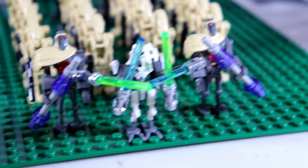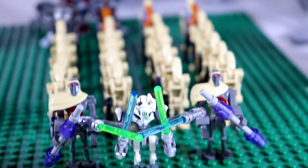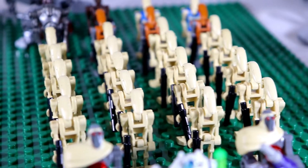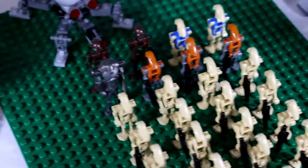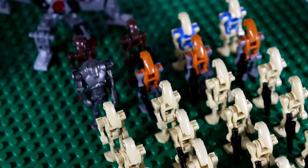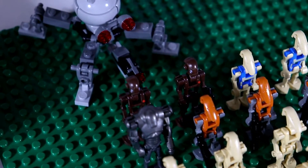We'll start here in the front with General Grievous — he has two magna guards by him, just like we see in the movies. Moving back, we have the 20 regular battle droids; they all have the straight arm, and some have a blaster and some don't — the three in the back do not. Then we have the three rocket droids, a super battle droid, two pilot droids, and the two commando droids.